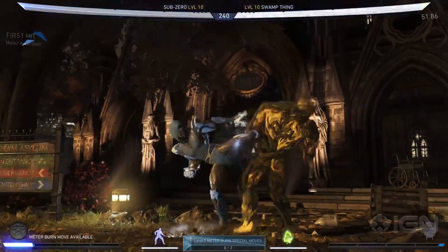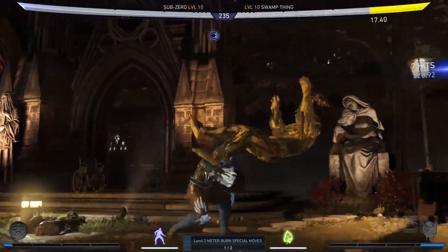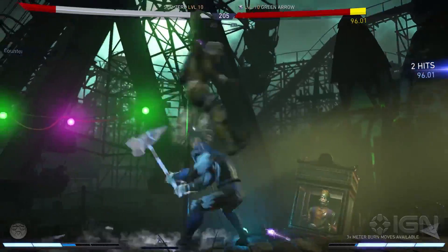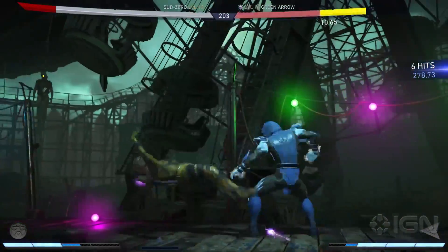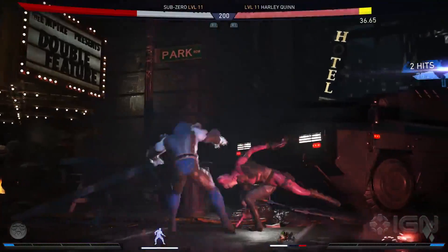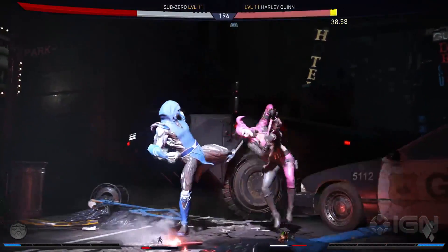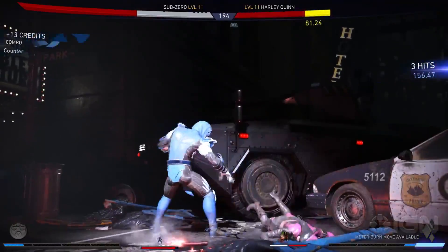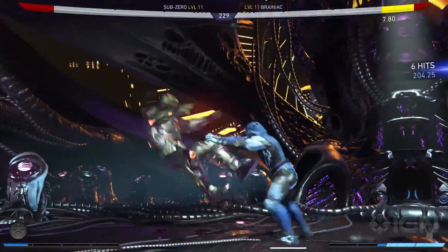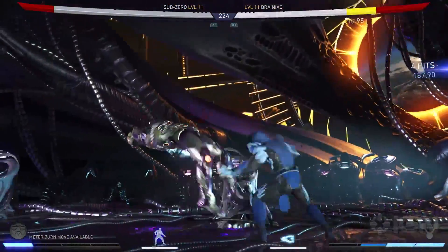Sub-Zero is a dangerous character to fight against with his tricky clone setups, fast hitting low slide that can now lead to big damage if combined with his clone, and his amazing forward three overhead that can punish people who are too wary of his slide. On the downside, his slide is very punishable, he's extremely meter dependent for his damage, and outside of his hammer which can't be reacted to, he's got no overhead combo starters. All the same, he's quickly become one of my favorite Injustice 2 characters, and hopefully with this video you've come to learn a little more about how he plays. Thanks so much for watching everyone.